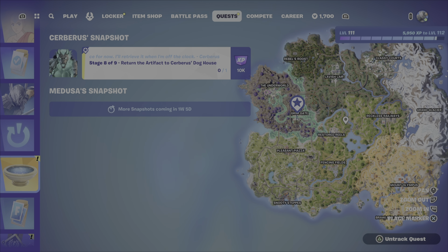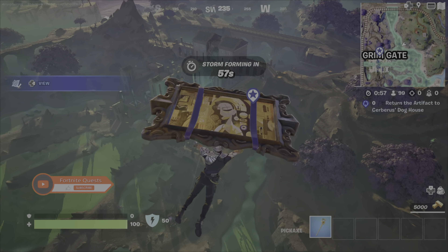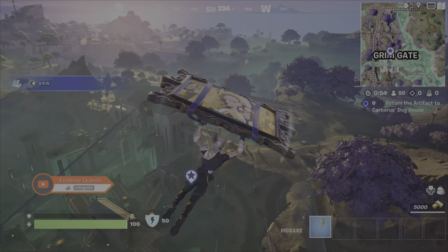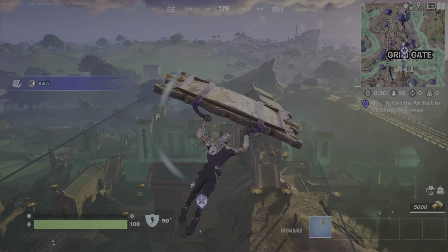Again, we're heading back to Grimm Gate and it's one of the smaller buildings this time. As you can see on the map, you can see the marker up there. And all you need to do is go to the front area of this inside the building. It's like a wee house with a bedroom inside it.